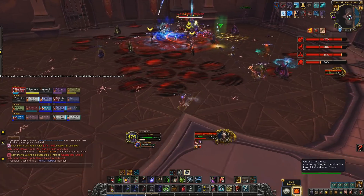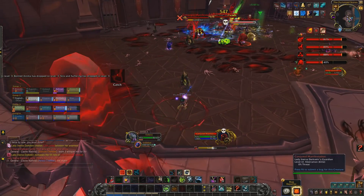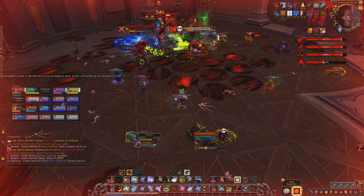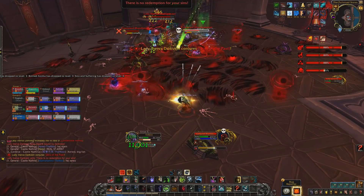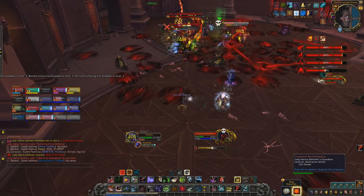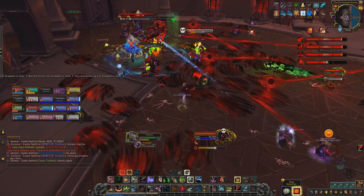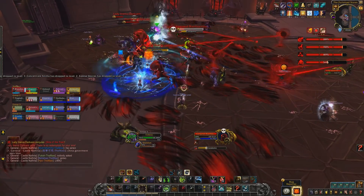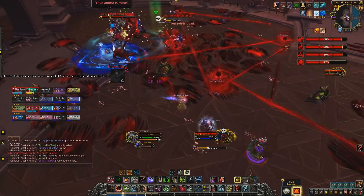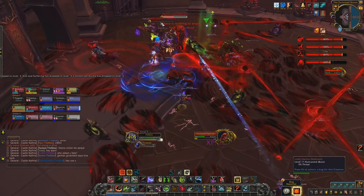There are a couple of other small mechanical differences on mythic. One is that when the tank debuff is applied, two little shadow images will try to lunge towards you and you have to face them — similar to the Jade Firemaster fight in Dazar'alor. Also, instead of three orbs with Sins and Suffering, you'll get four. Fortunately two are close together, so one player can act as a corner cutting two orbs at the same time, but it does require a bit more coordination and communication.